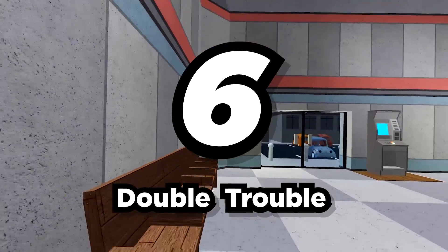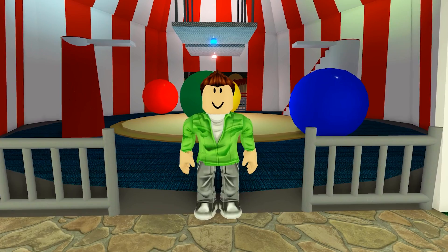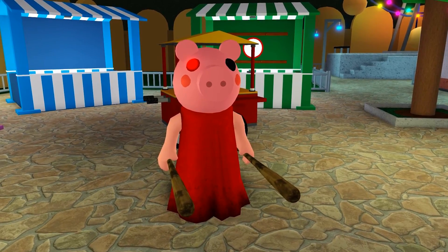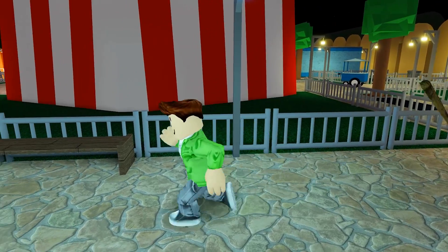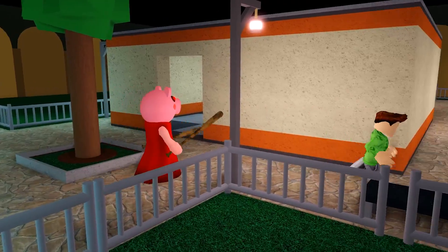Number 6: Double Trouble. What's better than one Piggy bat? That's right — two Piggy bats! The Double Trouble bats don't do any extra damage or have any special abilities, but they certainly look more threatening than just one regular old bat. That's enough to scare any Piggy player away.